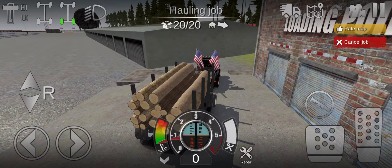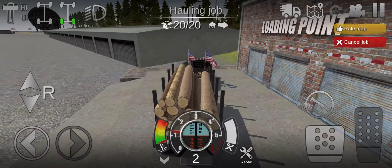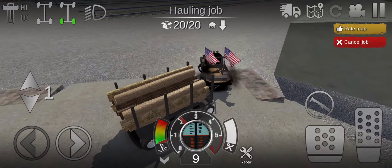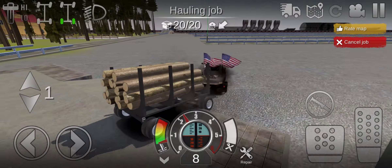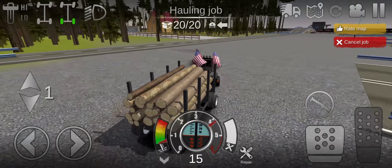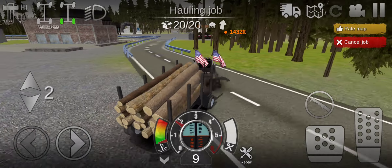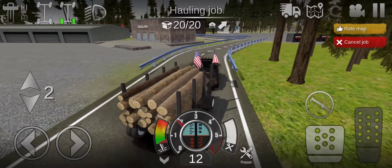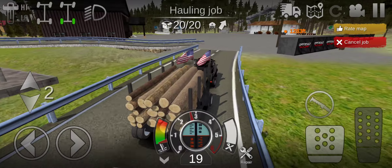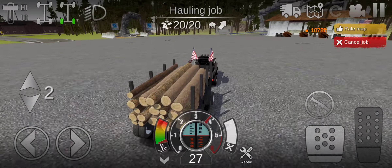I wonder also with the other truck — the other log truck — can you have like two exact loads at the same time? Like, let's say you have one load of rocks, and then you have the load of wood already on one end, and then you pull up the other trailer and you have a load of rocks also. But I'm not sure if it works that way.